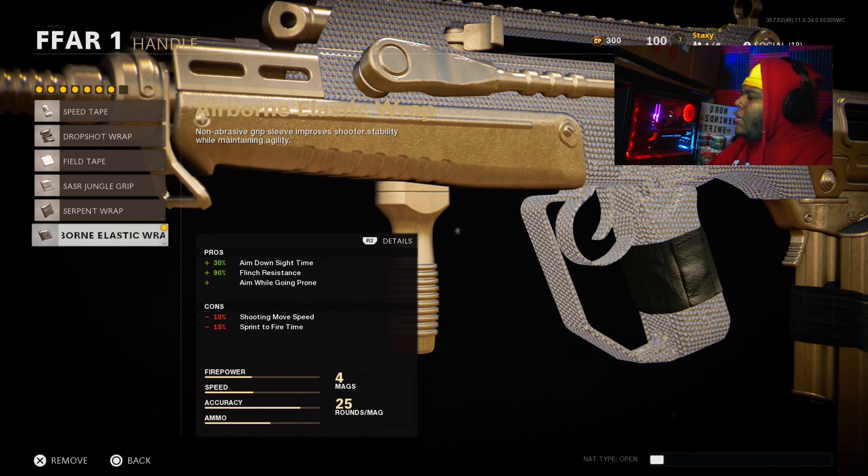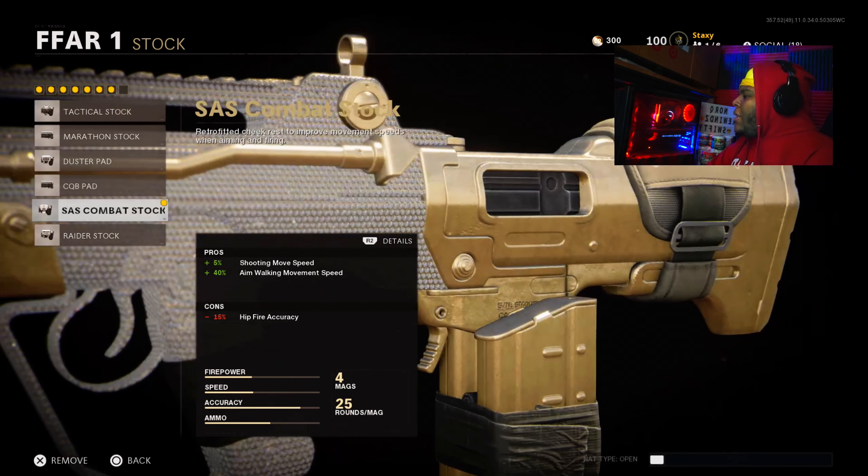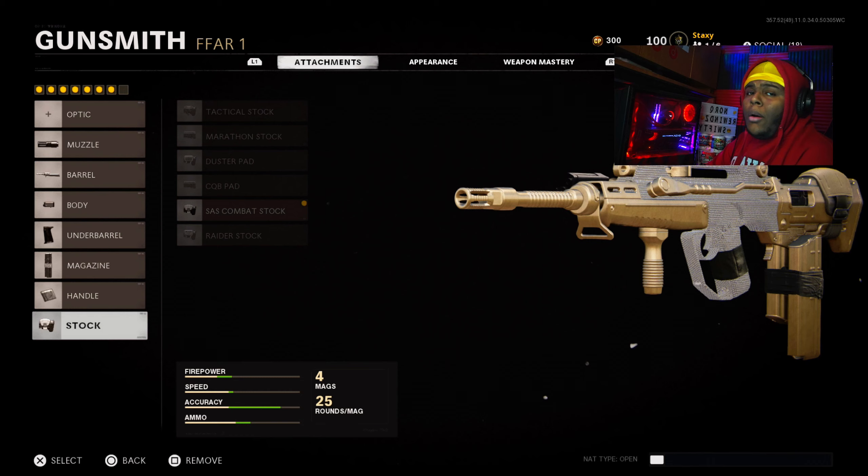It increases ADS time. You can do a little bit of drop shotting if you want to. Also, it gives you 90% flinch resistance, which is pretty cool. Last but not least, we use the SAS Combat Stock — it lets you move a little bit faster while you shoot. It's basically like a regular stock, but you guys are going to need all the help you can get with this gun.